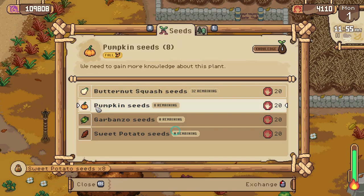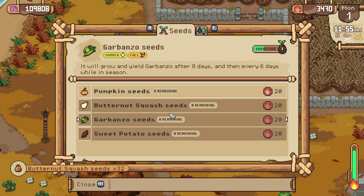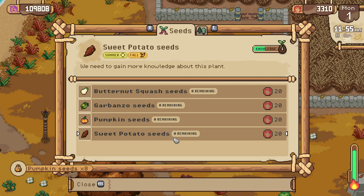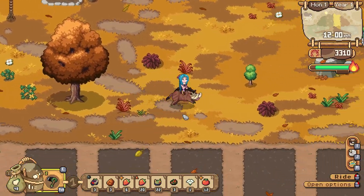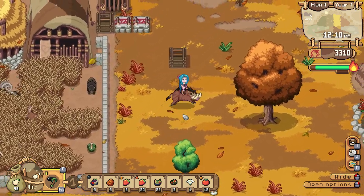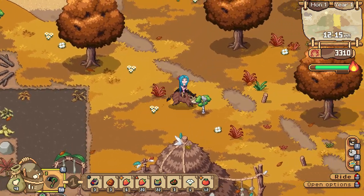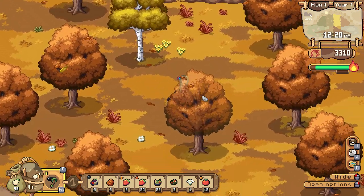Let's buy a whole bunch of garbanzo because they grow quick. These pumpkins take a while to grow, so we're going to buy a bunch — all the pumpkins we can for the moment, just to see how many we can get. We're going to try and explore the forest and the beach today, as well as the town. This will get better when we have faster mounts, but for now this is what we've got.